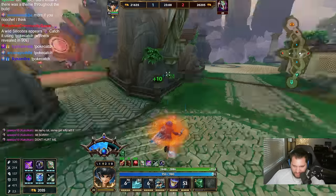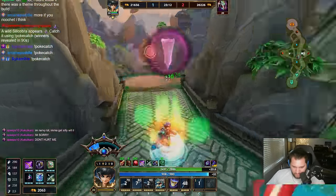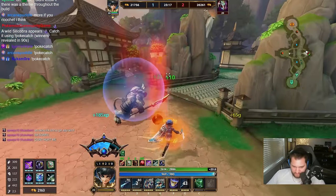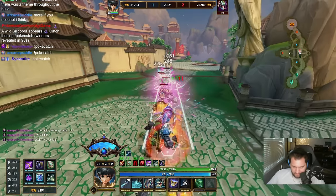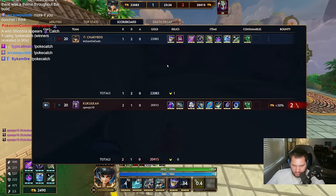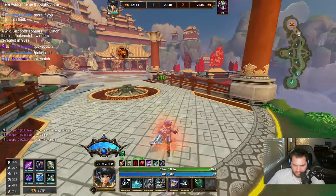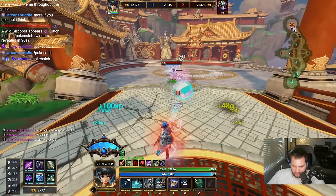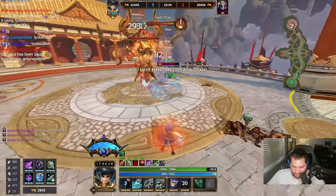Yeah he's gotta run, you gotta book it brother. I have 32 stacks of Silver Branch. I probably need so many more Storm Seeker stacks to max out Silver Branch. I just need to slap him while he's in his fountain for a while.